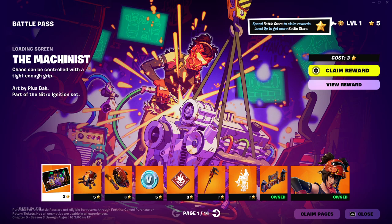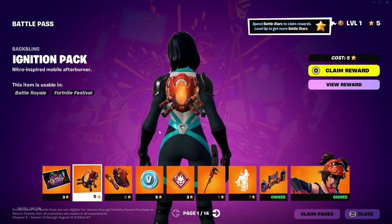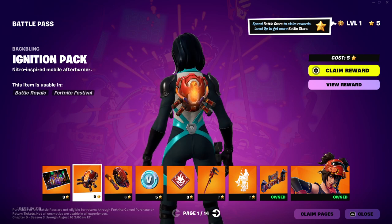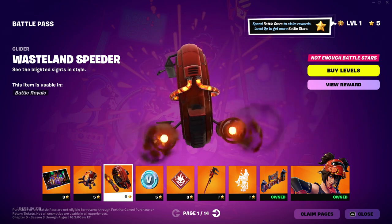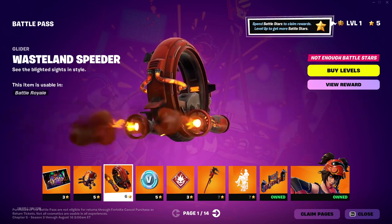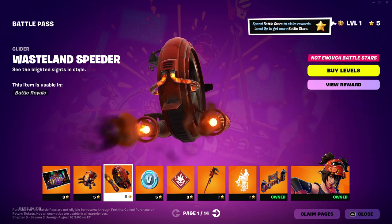So we got a loading screen — go ahead and take a look at that real quick. Pretty cool. That back bling is nice — Ignition Pack. That looks good, I like it. And a glider, the Wasteland Speeder. Looks really good. Nice little flame animation and sound. You hold on to the side, with a little foot pedal and handlebars, and you just kind of glide in.